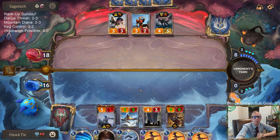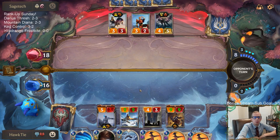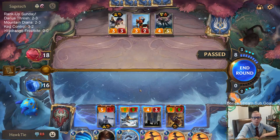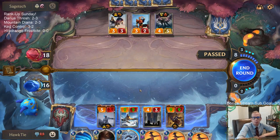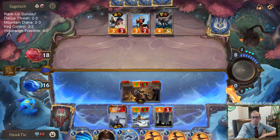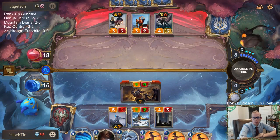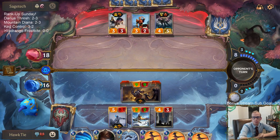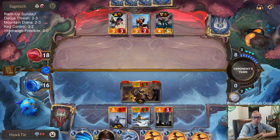Is attacking worth it? Probably. I'm trying to think of why attacking with Captain Farron would not be worth it and I can't really think of a reason. What are we worried about — like Brightsteel Formation coming in next turn? Concerted Strikes with Riposte?